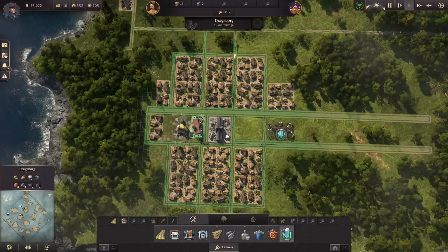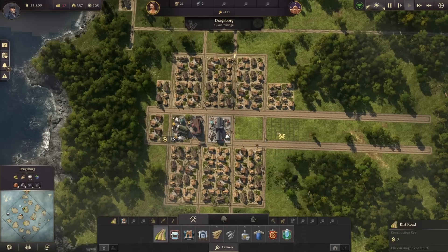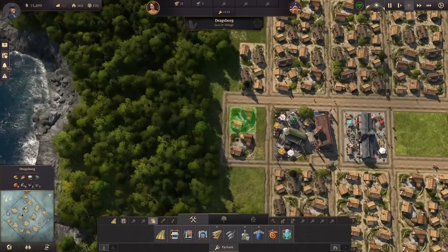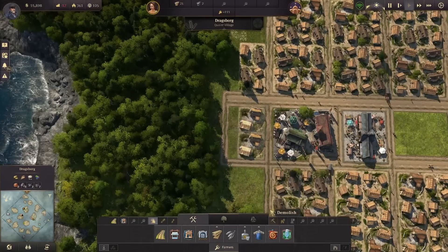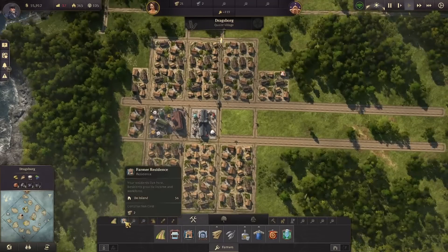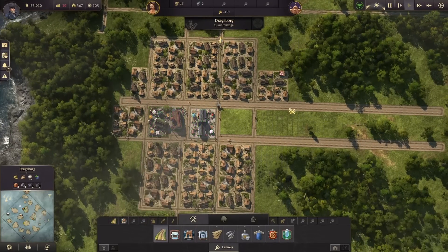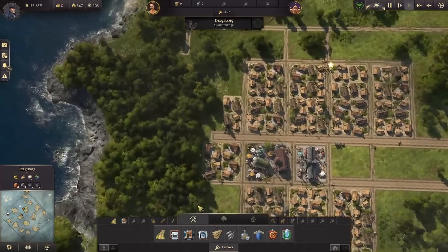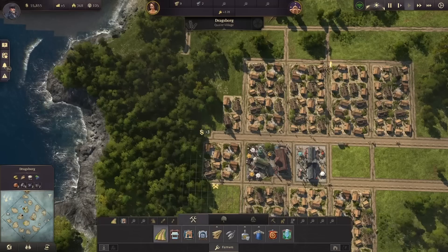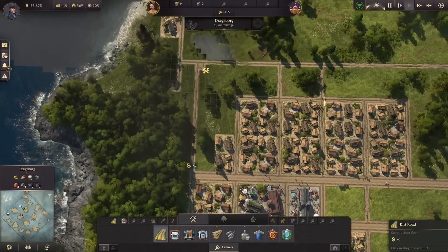I think what I'm going to do is move some of these guys and put this here instead — just like that, then maybe move these guys over one. Delete that and put in two more — much better. Now is this the best way to do this? Probably not, but you know what — we are doing it to have fun.